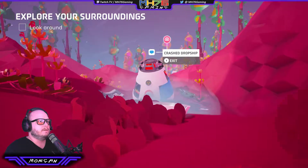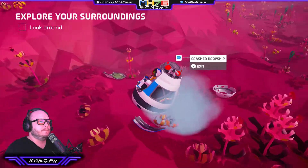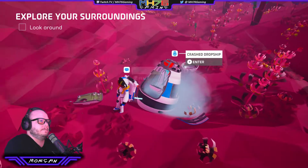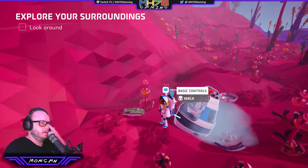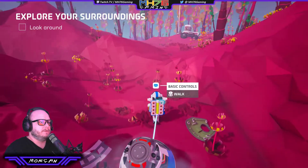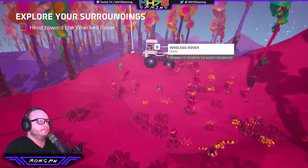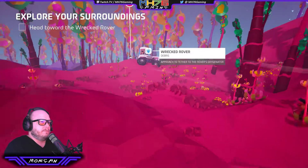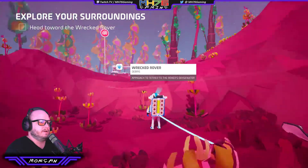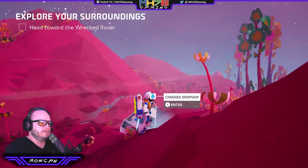Look at the red button. So this is our crashed dropship. That's us. Let's exit. The right stick is for camera, left stick to walk around. There's a wrecked rover and debris. Approach to tether to the rover's oxygenator. So wherever we go, we've got this little tether line which gives us oxygen.